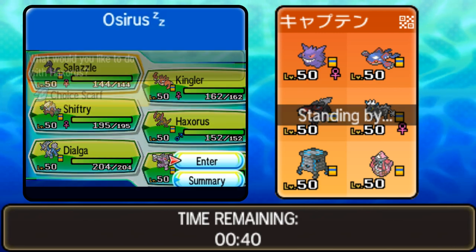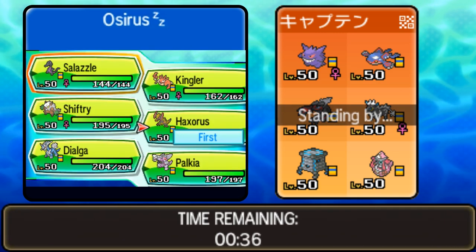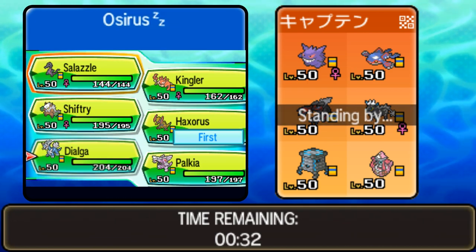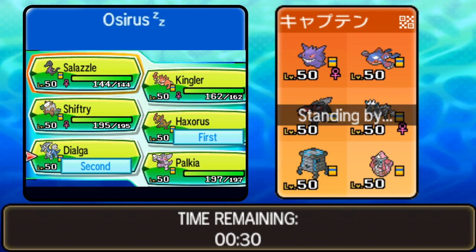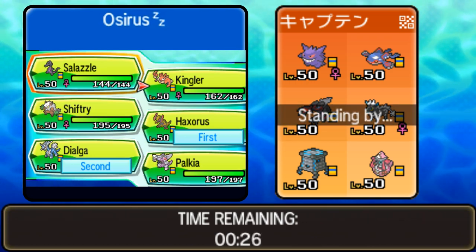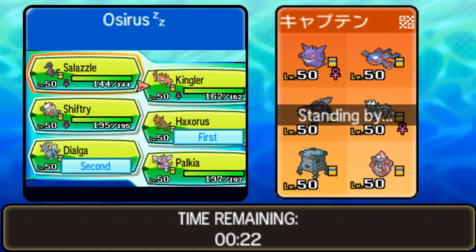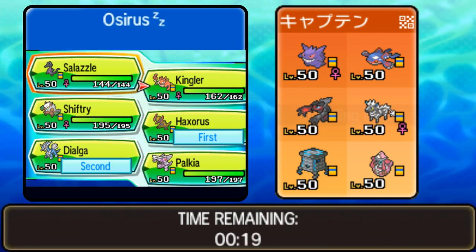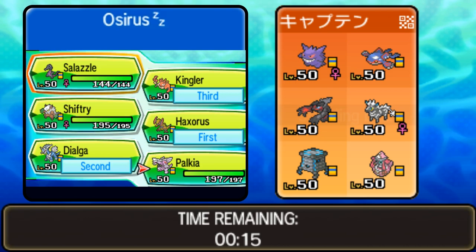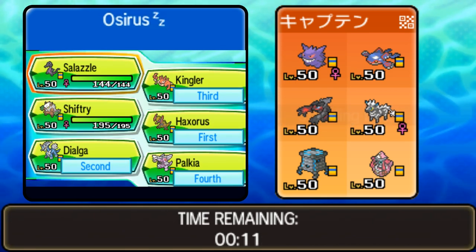We could go down the one-hit KO route with Haxorus as a lead — that's not a bad option. Do I want to bring Kingler here? Kingler could be good. Kingler and Palkia. I'm not bringing any Fake Out. Do I need Shiftry? Let's go Kingler because the rain's going to be there with Palkia. We're going to lock in.